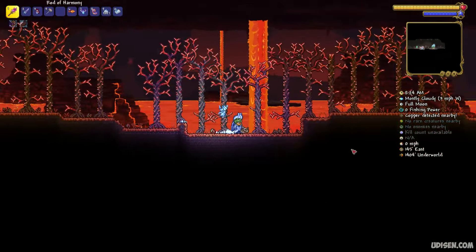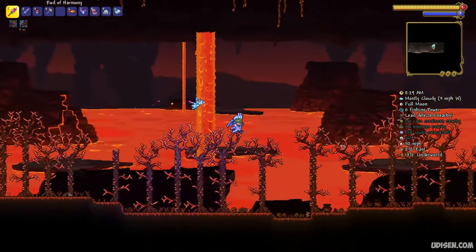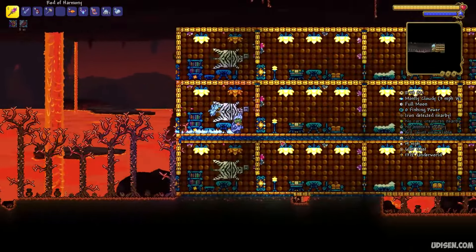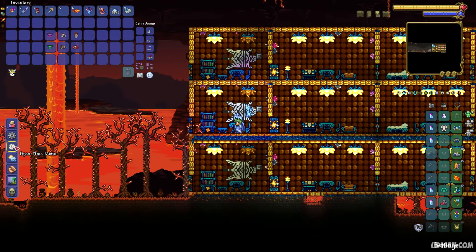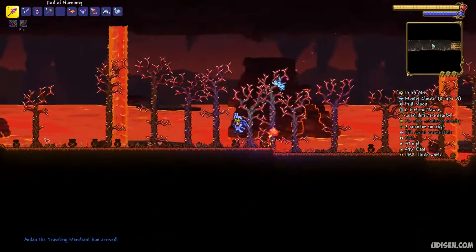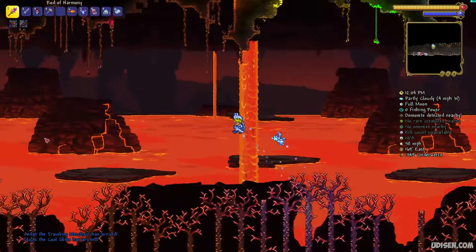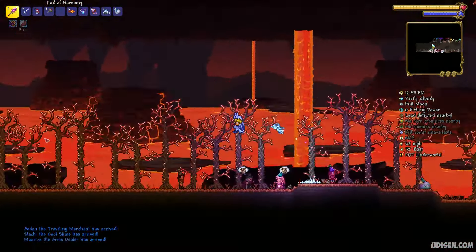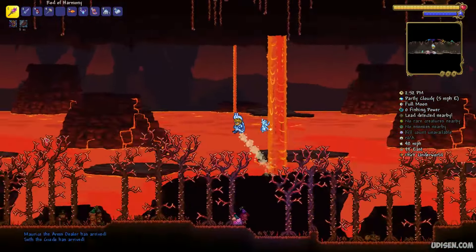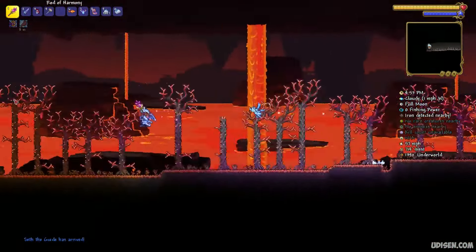We need the Guide NPC, so wait several seconds and build houses for your NPCs here. I already did this because I am lazy, you know. Wait for this guy to respawn to speed up the procedure. Travelling Merchant arrived. Cool Slime arrived. The Arms Dealer arrived. And the Guide NPC has arrived — I can see this information in the chat in the bottom left corner.